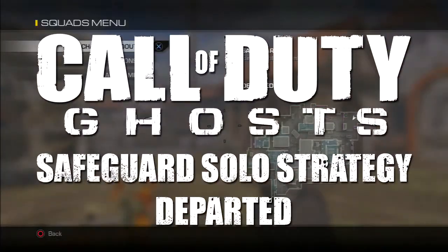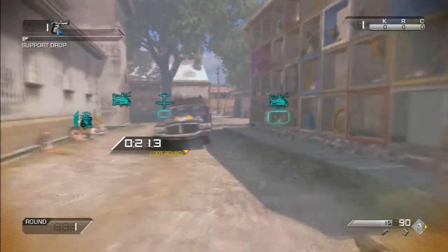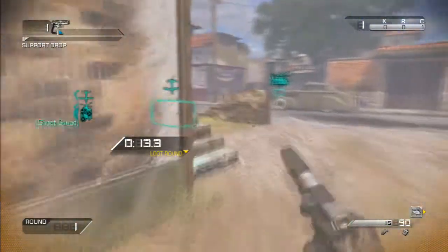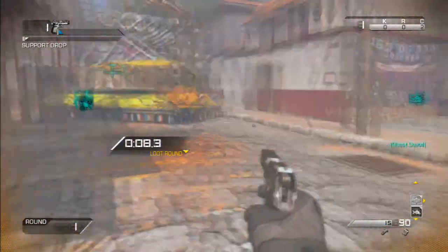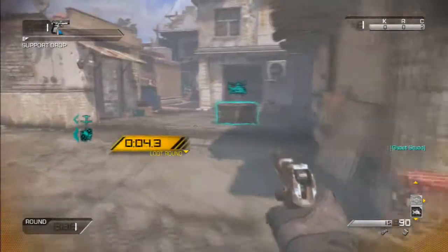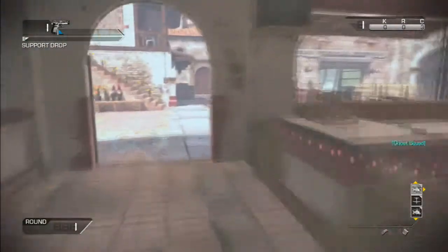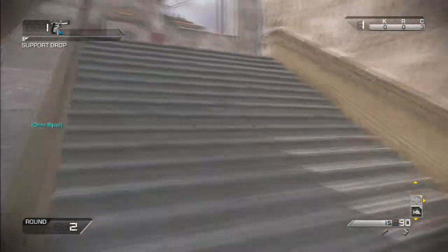Hey guys, it's PLANB here. Today we have a Safeguard solo strategy for Departed, part of the Invasion DLC. For this map there are two things you could do — I'll be showing you both. The first thing is to stay in the church, which is what I started off doing. I then ended up going to a second spot after crossing the map to grab some drops, and it actually ended up being a really good place to sit and place things — that's where I spent the second half of the game.